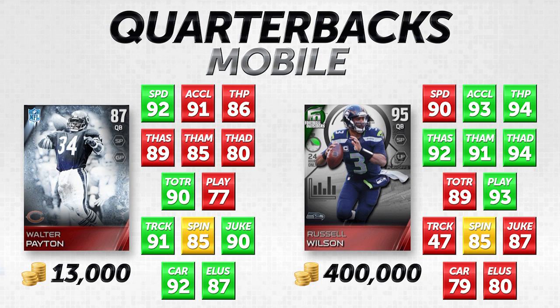They've also got some players at tight end and wide receiver — Russell Wilson actually has a wide receiver card. But we're comparing Walter Payton, going for about 13,000 coins, to the 24-hours-only Football Outsiders Limited Edition Russell Wilson, 95 overall, currently going for about 400,000 coins — roughly 35 to 40 times as expensive.